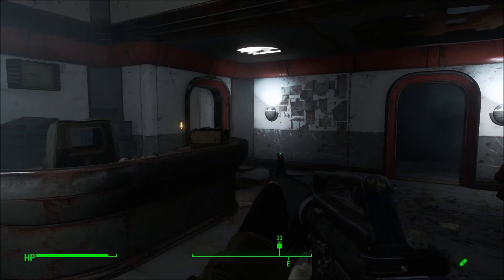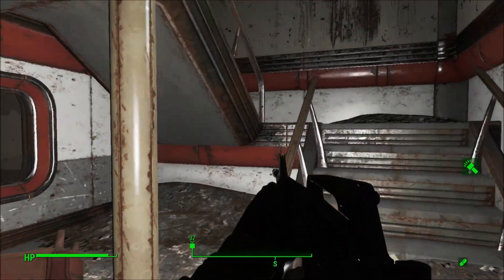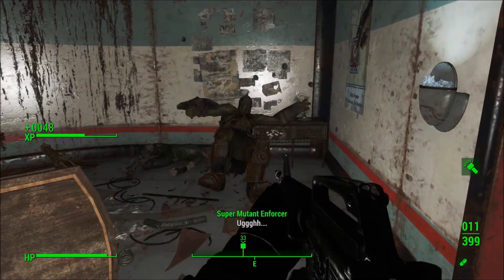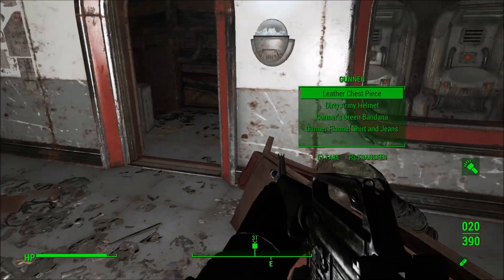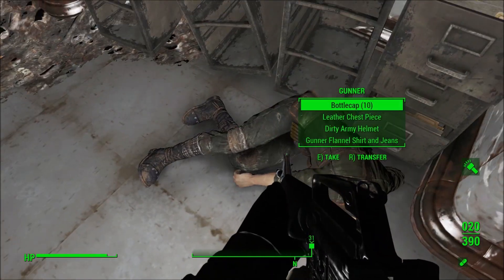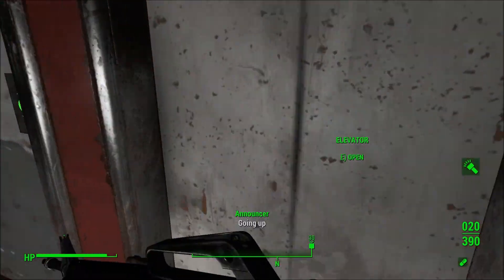It's one of the few skyscrapers where it actually tells you what floor you're on. There's not a ton of interest in here. When I had that mod I made a long time ago that added extra power armor suits to find, one of them was up here in this room. We'll look around while we're here. I have at least three caches to get, so I don't want to take too long. I'll take the elevator down.